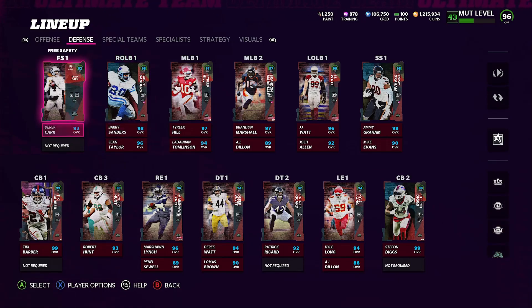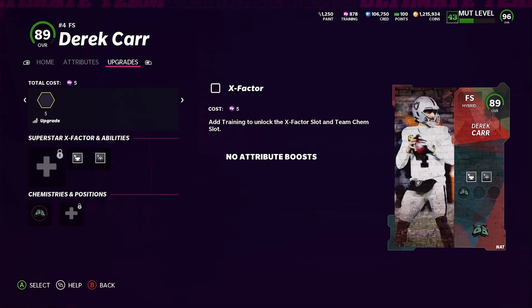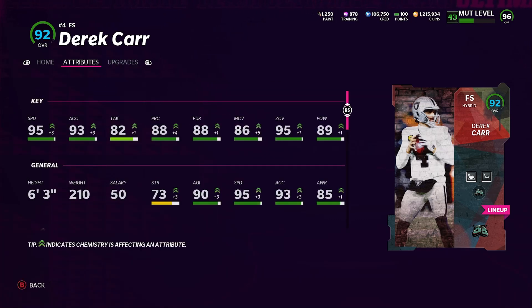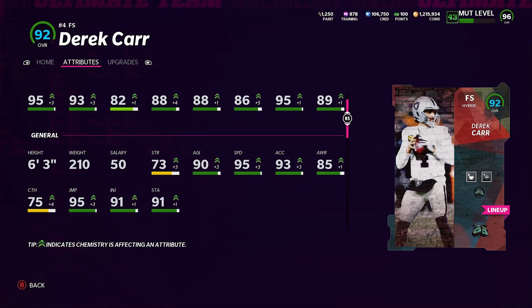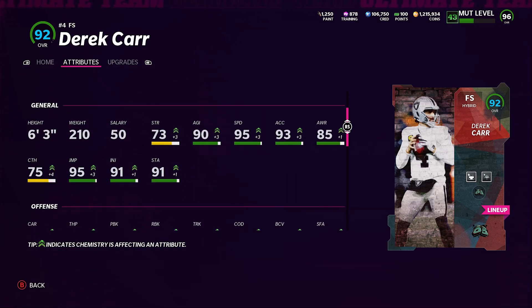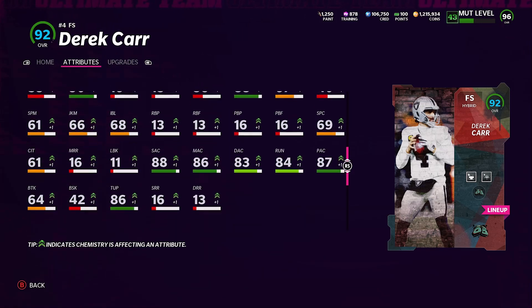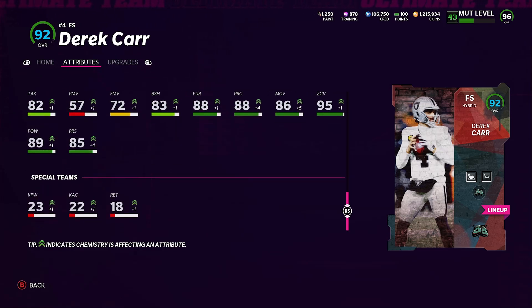Derrick Carr has insane stats too — he comes equipped with Mid Zone KO and Medium Route KO, both together at 2 AP. His attributes: 95 speed, 93 acceleration, 82 tackle, 88 play recognition, 86 man, 95 zone, 89 hit power — they gave him some solid hit power. He comes in at 6'3", 85 awareness, 75 catching, 95 jumping, 91 stamina, 85 press, 83 block shed.